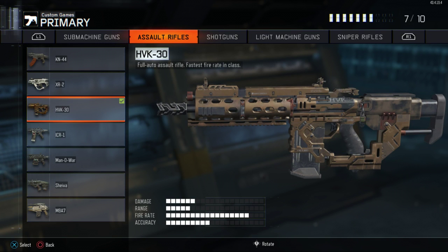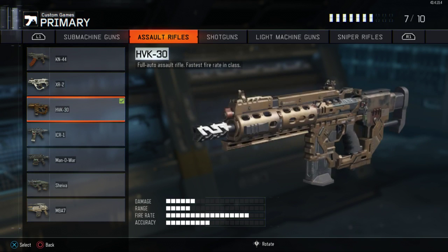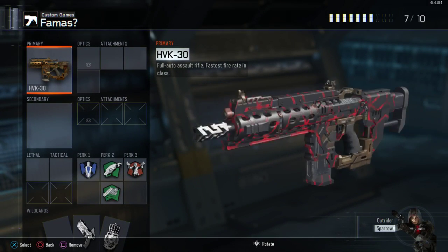The KN44 reminds me a lot of the Galil. Extended mags doesn't do anything except make your mags longer. As you can see from the video, this gun did really well just without any attachments — it doesn't need 30 attachments on it. This gun is really good by itself. Just add extended mags and you're good. If you like the Galil you'll probably like this gun. The Havoc 30 — I had nothing on this gun and it basically has no recoil, just like the FAMAS from Black Ops when it first came out. There was no recoil whatsoever on the FAMAS and it was really OP. This gun is pretty up there with being OP.